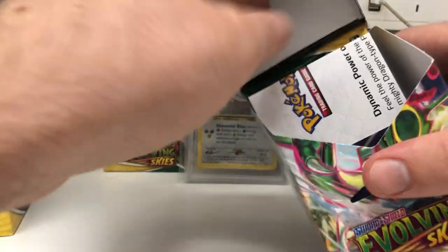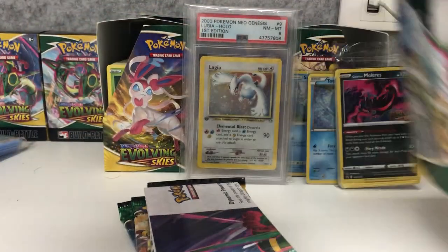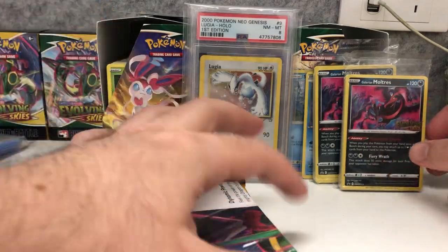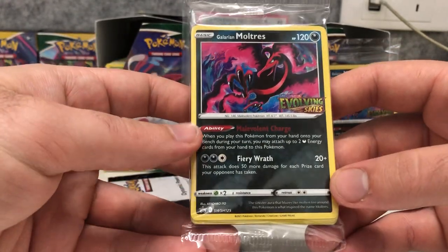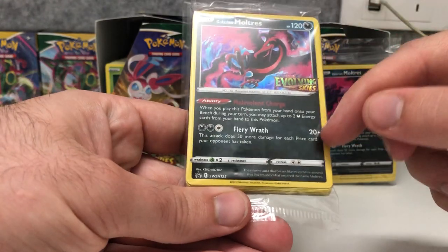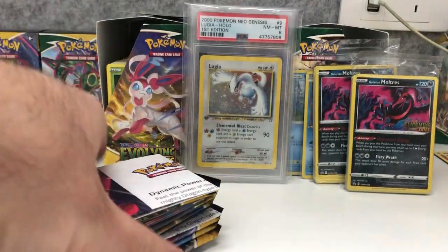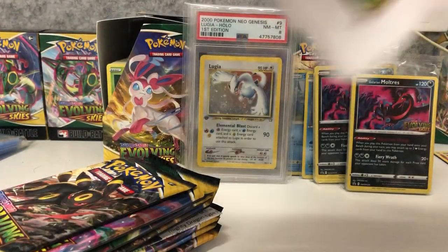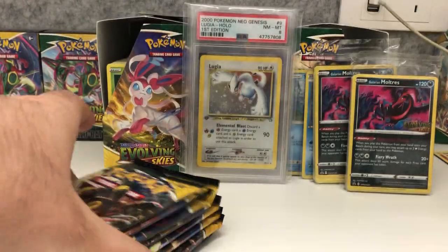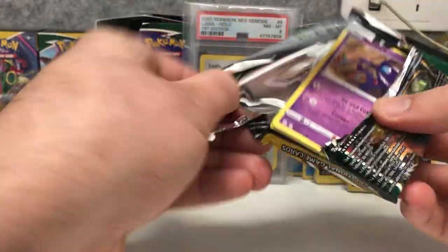You get four booster packs as well — I'll open them all up together. Another Moltres. The Moltres is one of the better promos you can get because dark-type decks are really strong at the moment and it has a very good attack and ability. Also in the box you get a little list of what's in the set so you can tick them off as you complete it. I use the PokéElectric app on my phone instead.